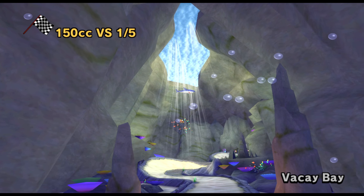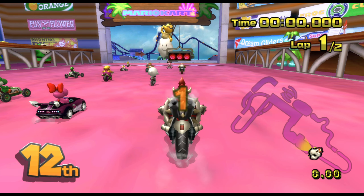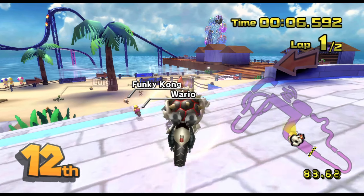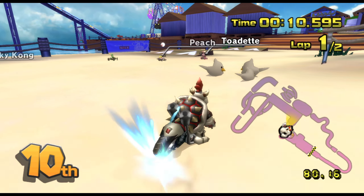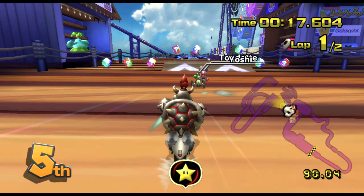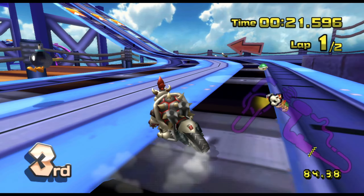Vacay Bay looking very nice — looks like we're going to be racing through a hotel. Using Dry Bowser this time, another character that I really do not use very often but he looks very cool. And if he's anything like his non-Dry counterpart then I'll enjoy him very much, as I do enjoy Bowser. We've got a bit of a boardwalk here — looks like there's a festival or something going on. Third place — I'll take that early on in the race.